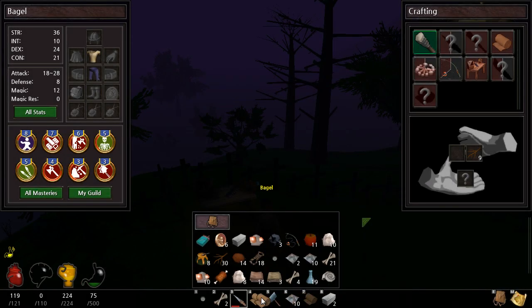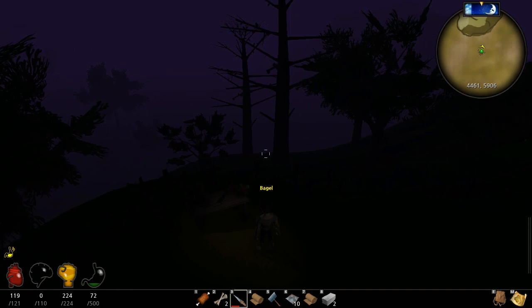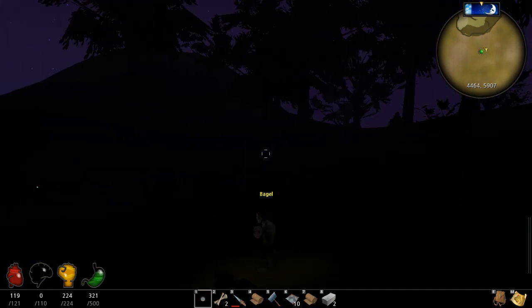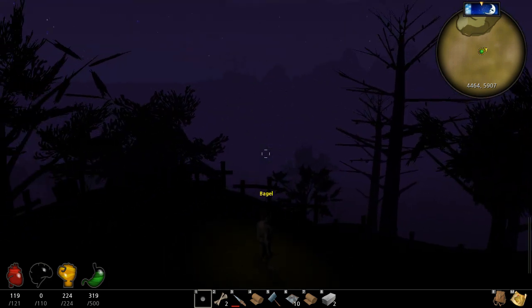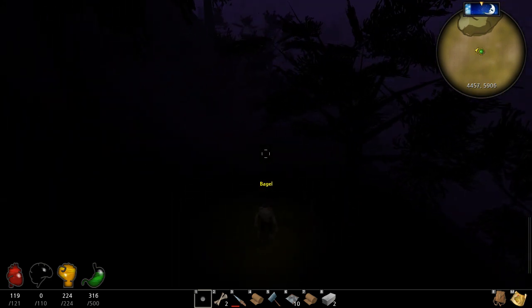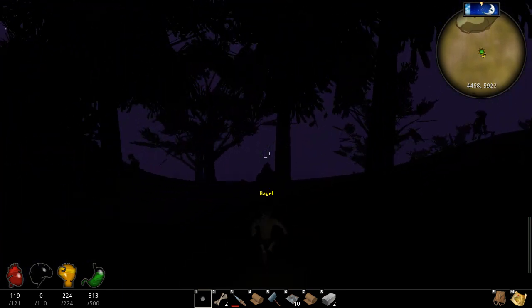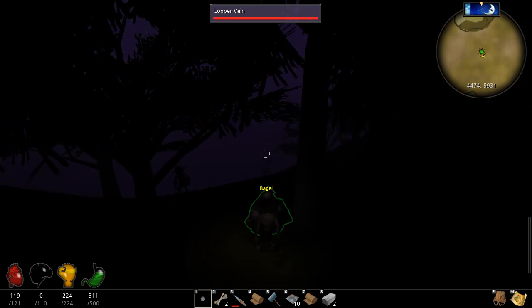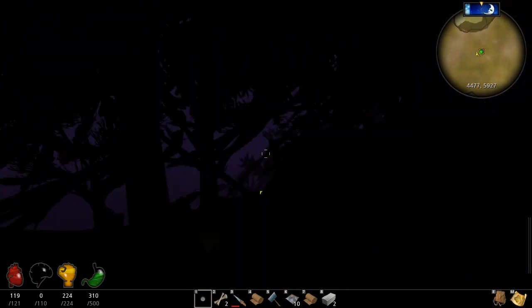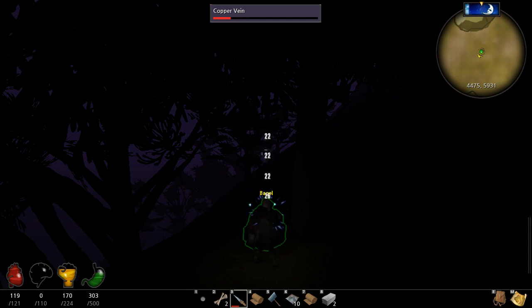These don't stack, that sucks. All right, I can probably place them there now. Hopefully they'll keep some of these monsters out. Is this coal? Please be coal... it's copper, not as good. I'm kind of hoping for coal because I need some coal for fires — it keeps them going pretty good and I'm running low.